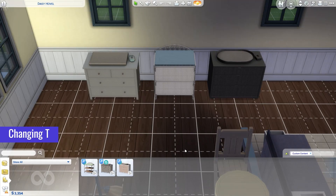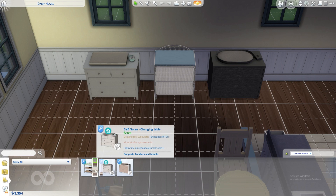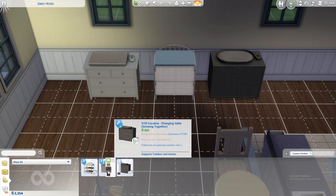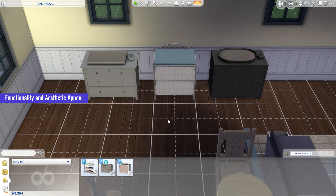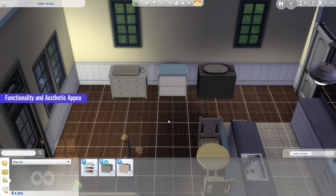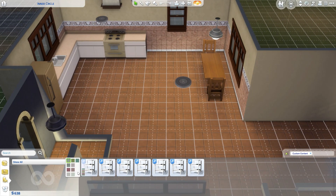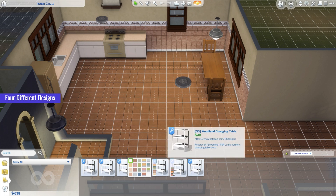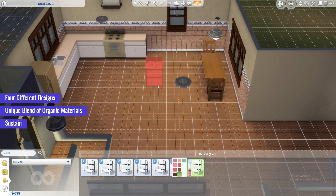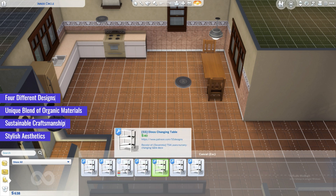Next up, we have the collection of Changing Tables and Cribs CC for the Sims 4, designed to enhance your sim's family's nurseries. This comprehensive CC pack includes a variety of changing tables and cribs, offering both functionality and aesthetic appeal. From sleek and modern designs to classic and charming styles, you'll find the perfect piece to match your sim's personal taste. Moving on, we have the Organic Changing Tables, a set of CC items designed to bring a natural and eco-friendly touch to your Sims 4 nursery. With four different designs to choose from, each changing table offers a unique blend of organic materials, sustainable craftsmanship and stylish aesthetics, providing a safe and comfortable space for diaper changes while adding rustic charm.